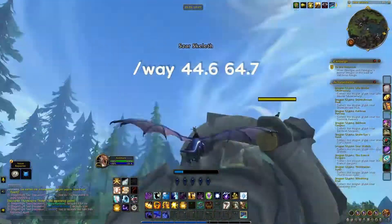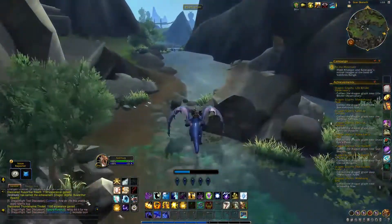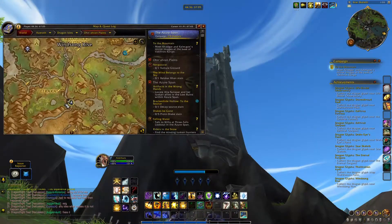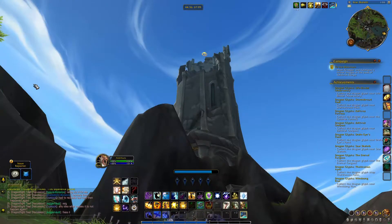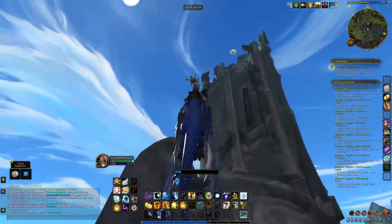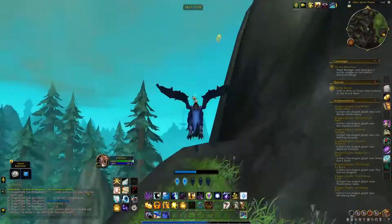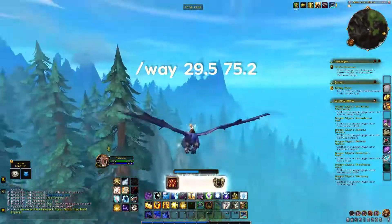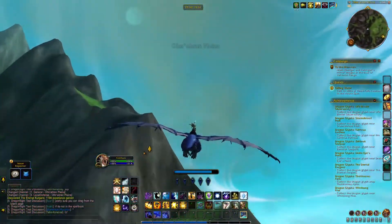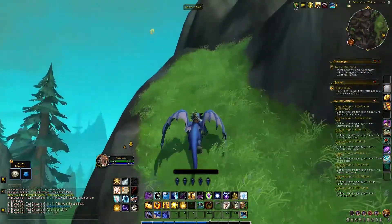Dragon Glyph number 6 is called Tsar Skeleth and this one is on top of a broken tower, easily reachable from the ground with probably two Skyward Ascents. There is also a lying statue on the ground nearby which makes it a bit easier to find. Now to the southeast corner it's the seventh glyph, the Eternal Kurgan's Wand. It's near the highest peak so try to get as high as you can on the mountain and then reach for it.